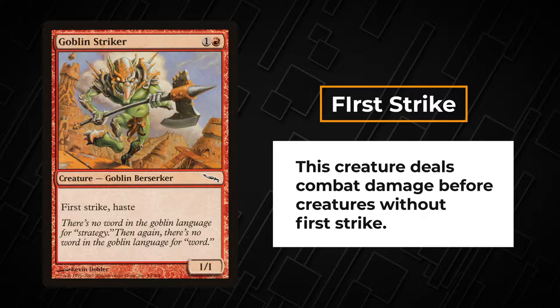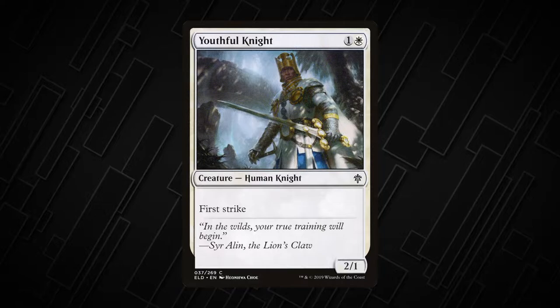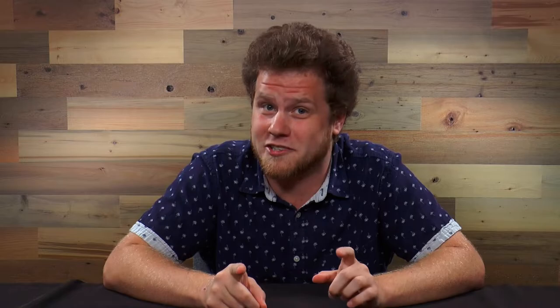A creature with first strike deals combat damage before creatures without first strike. Youthful Knight is a 2/1 with first strike, so if it was blocked by Alpine Watchdog, Youthful Knight would deal its two damage first, destroying Alpine Watchdog before the Youthful Knight would take damage. Now if a creature with first strike blocks a creature with first strike, they both deal damage at the same time.